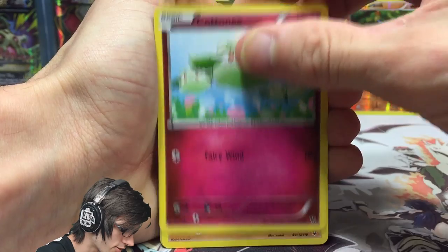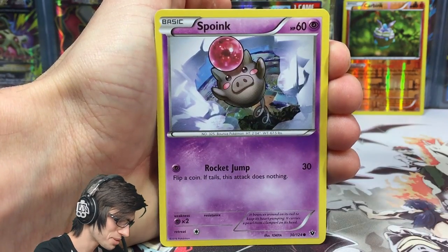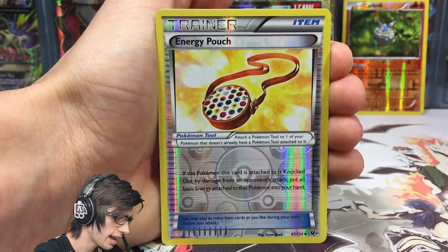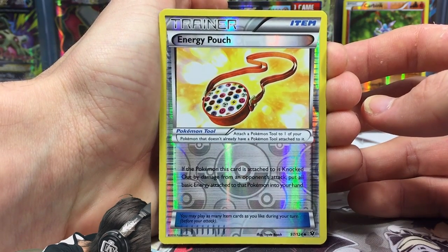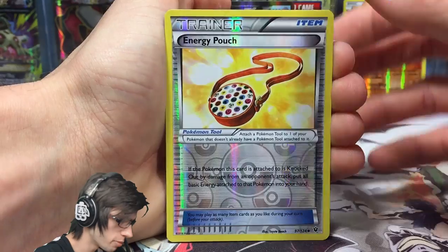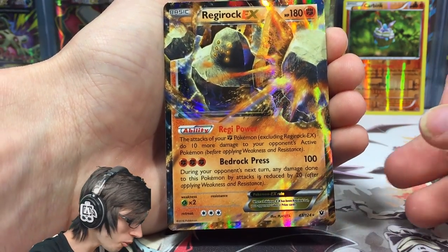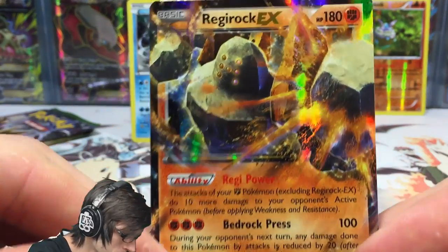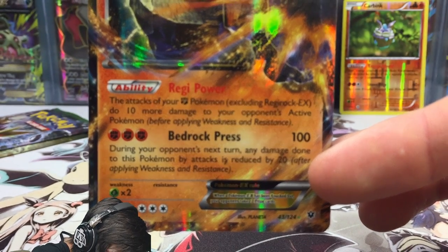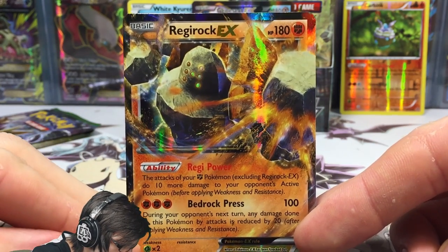Next pack: we got a cottonee, realu, vullaby, koffing, wormadam, devolution spray, ominite, an energy pouch — if the Pokémon this is attached to is knocked out, put all basic energy into your hand — and a regirock EX! I completely forgot about this card. It's got 180 HP with the ability regi power and the attack bedrock press. The EX foil pattern goes right through regirock's eyes — that is awesome.